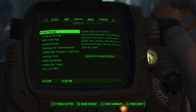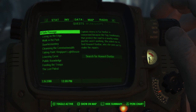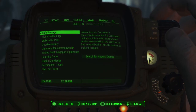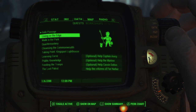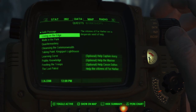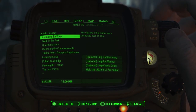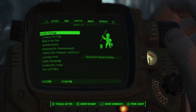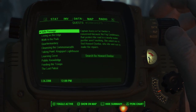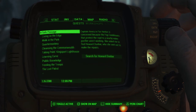Off camera after I finished my recording last week, I did kind of explore a little bit of this area — Far Harbor — and I accidentally triggered a mission right here that I really wanted to share with you guys, because this particular quest is actually part of the questline Living on the Edge: Optional help Captain Avery, Optional help the Mariner, Optional help Cassie Dalton. So I spoke to Captain Avery and triggered this side quest for her, and since I did that off camera I kind of owe you guys.